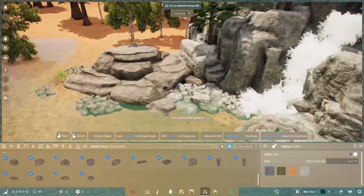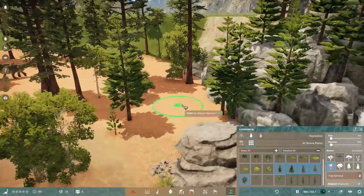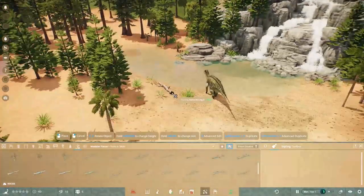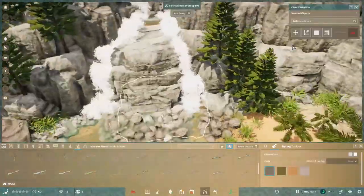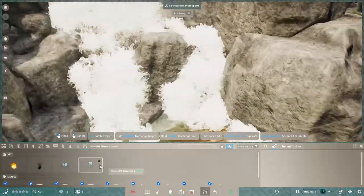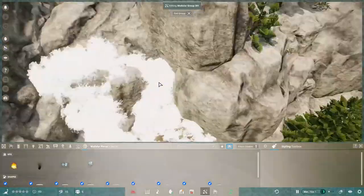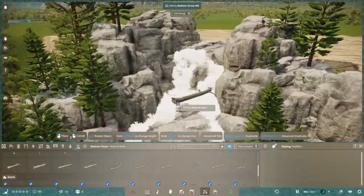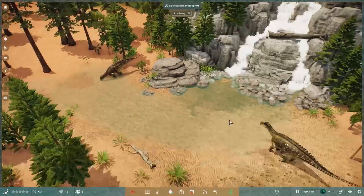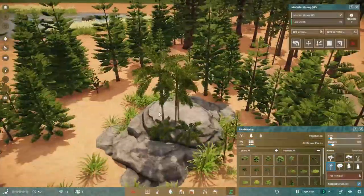Just putting some rocks around the edges to make it look like boulders eroded by the water, and adding some Norfolk pine trees — another favourite of mine. I've placed them growing on the rocks, as if seeds fell into cracks and crevices, gathered some soil, and got a hold with their roots — maybe brought by a bird's droppings. There's also a nice log that may have tumbled down the river and fallen down the waterfall.